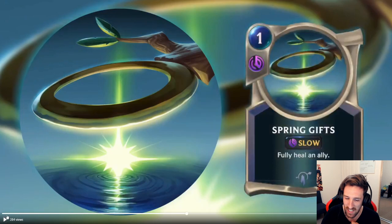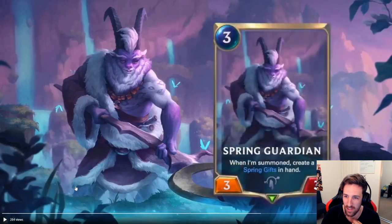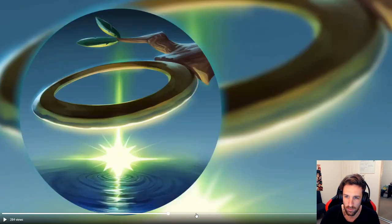Spring Gifts — fully heal an ally. Okay, Tahm Kench. I see what's happening here. Where's Soraka? Spring Guardian — 3 mana 3/3. When I'm summoned, create a Spring Gifts in hand. Spring Gifts was the card we just saw, right?